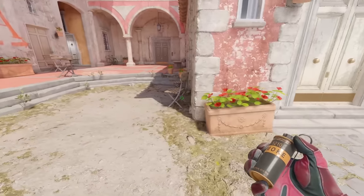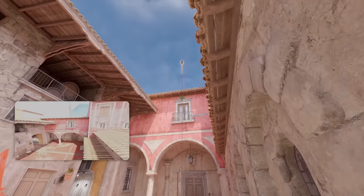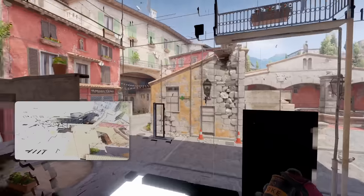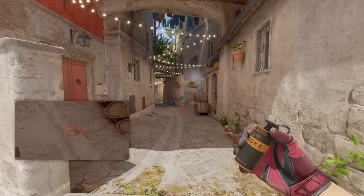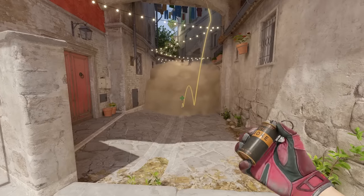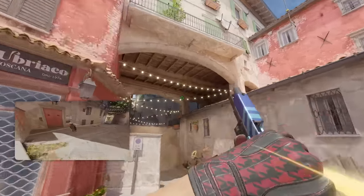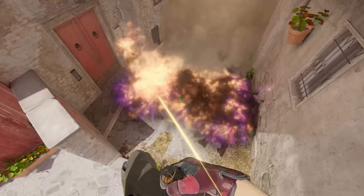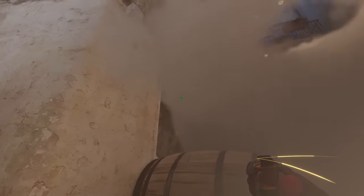The mid banana smoke from CT spawn is very meta in the pro scene. Stand behind the chair, aim here, then go ahead and jump throw. The smoke goes over the sky wall into mid banana next to logs right in the middle. The pros use this smoke by Molotoving close behind half wall and then initiating banana control — smoke deep banana, then Molotov deep towards the Broman log area, and then you have banana control and can also use your HE nades.